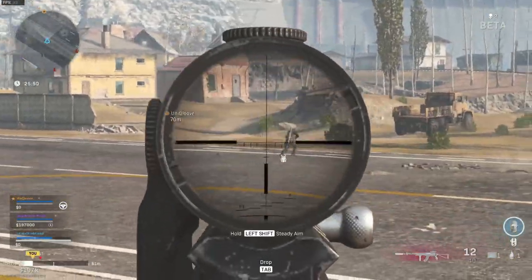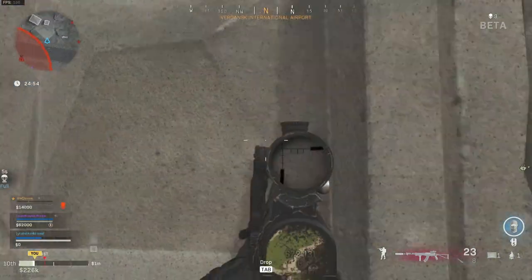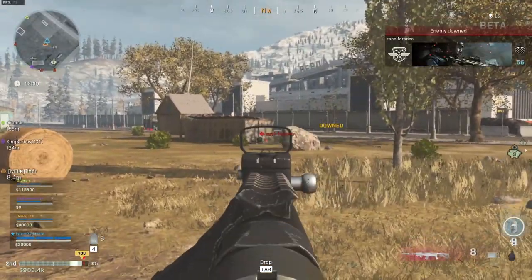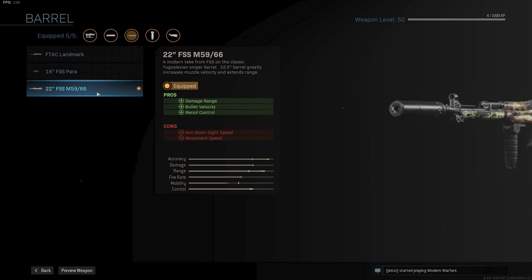And finally, the SKS sniper build. It is hard to use in my opinion, but also very strong and very annoying for other snipers. You can peak-shoot and hide so fast with this build that snipers really hate fighting you. For the muzzle, we are using the monolithic suppressor for maximum damage range and sound suppression. For the barrel, the 22 FSS M5966 for maximum damage range, bullet velocity, and recoil control.